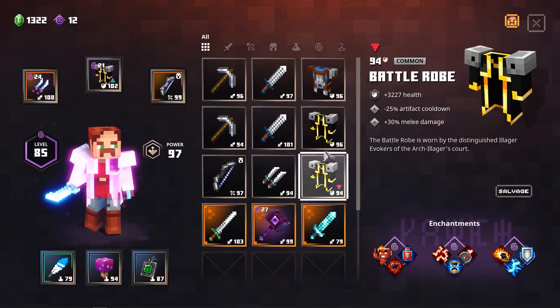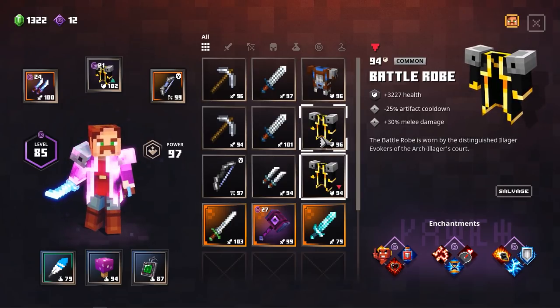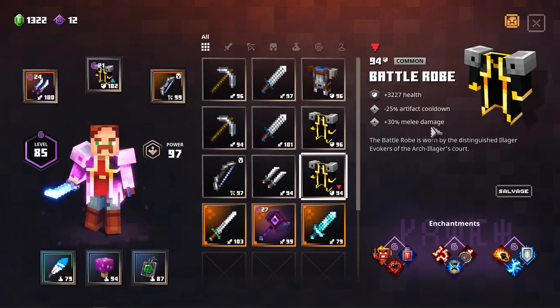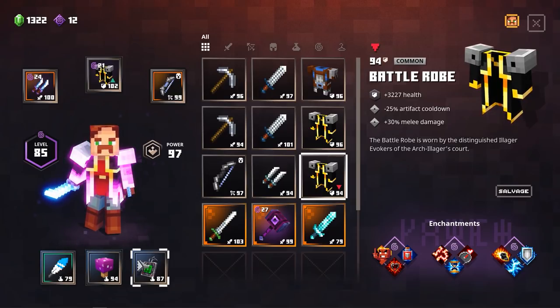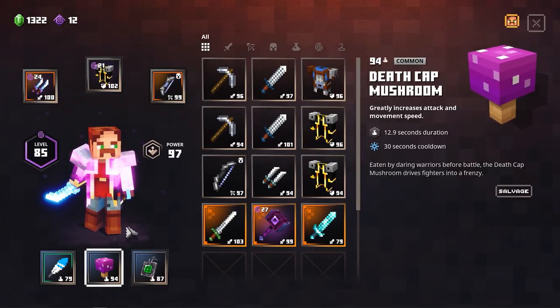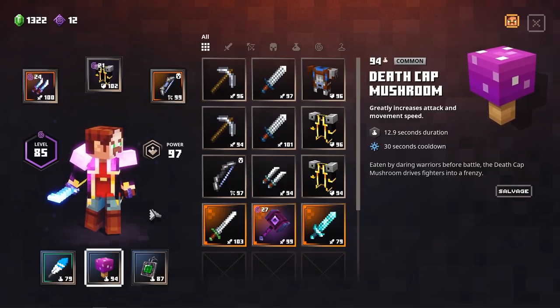I have got some examples right here - three different armor pieces, or well two Battle Robes. Because in my opinion you should focus on getting the Battle Robe. We already have a standard 30% melee damage on it as well as minus 25% artifact cooldown. This is really nice to have, because every time when your artifacts are on cooldown you can deal tons of damage with the Deathcap Mushroom, and if you can keep doing that because you have a low cooldown on it, you can pretty much keep proccing your weapon and armor abilities.